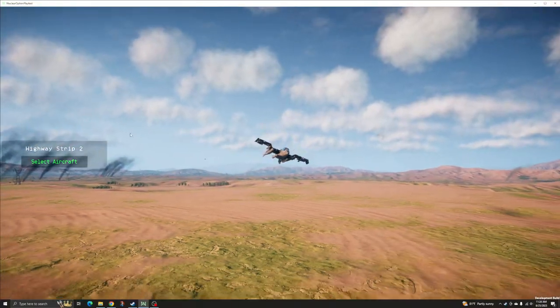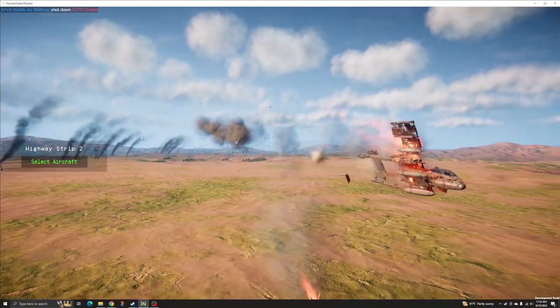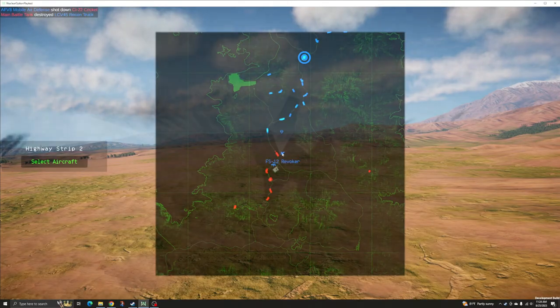It forms an excellent synergy with the Cricket, where the Compass can engage and destroy hostile aircraft or defenses to clear the board for its smaller counterpart to perform gun runs.